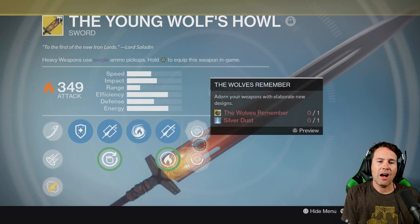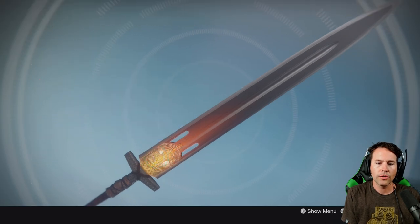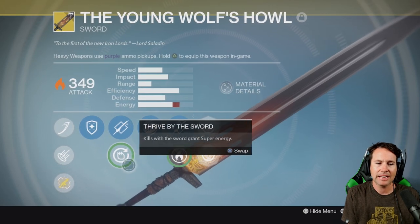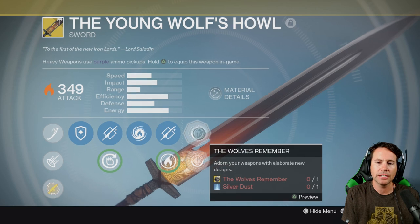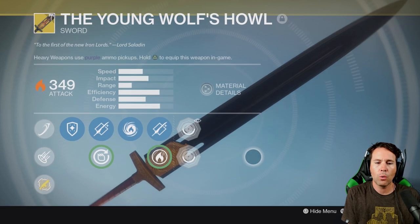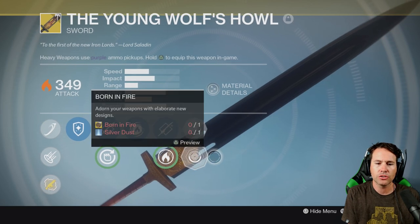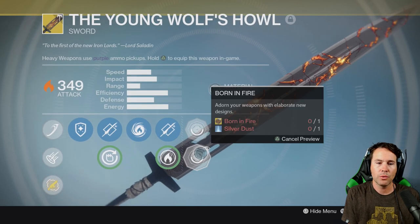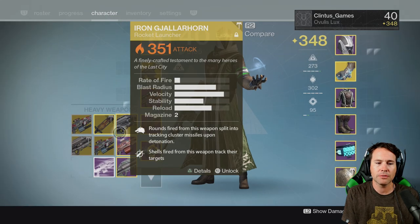You get the Young Wolf's Howl — this is the reward for finishing the Rise of Iron questline. It's an exotic solar sword and it kicks ass. It has a one-hit punch, it's amazing. It's got two ornaments: one gives it a traditional look, and the other gives you that broken lava look, which I love.